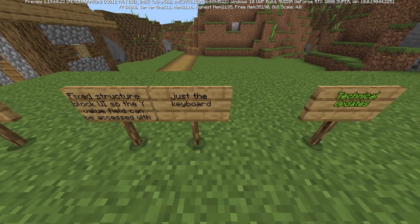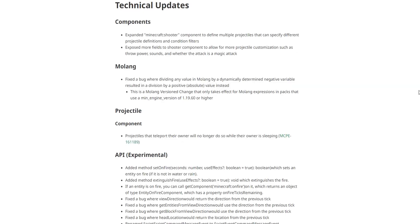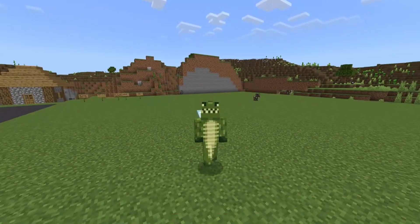User interface fix: structure block UI now allows the Y value field to be accessed with just the keyboard. There are only a handful of technical updates this week — the link to the full changelog is in the description below.